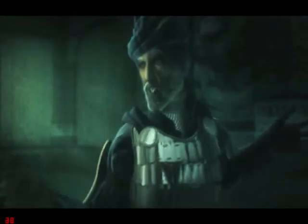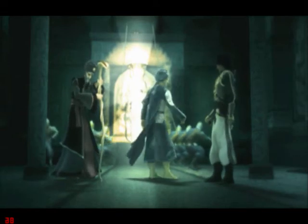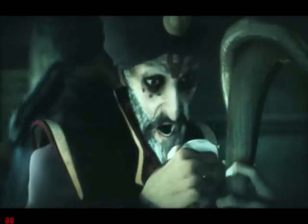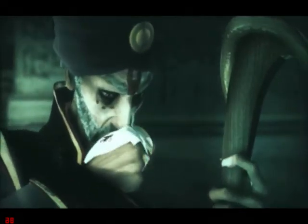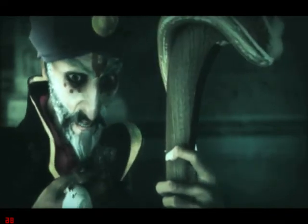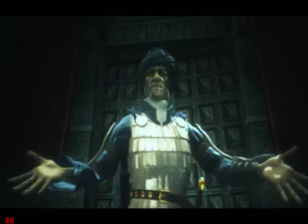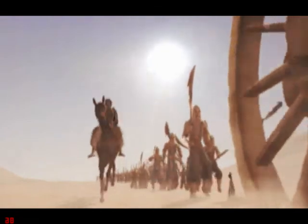I'm heading back to the maharaja's palace. You may have your choice of all the treasures. That will make a fine gift for the Sultan of Azad when we pass through the city, and some exotic animals for his menagerie, and a dozen slave girls. That was Farah — she becomes important later.